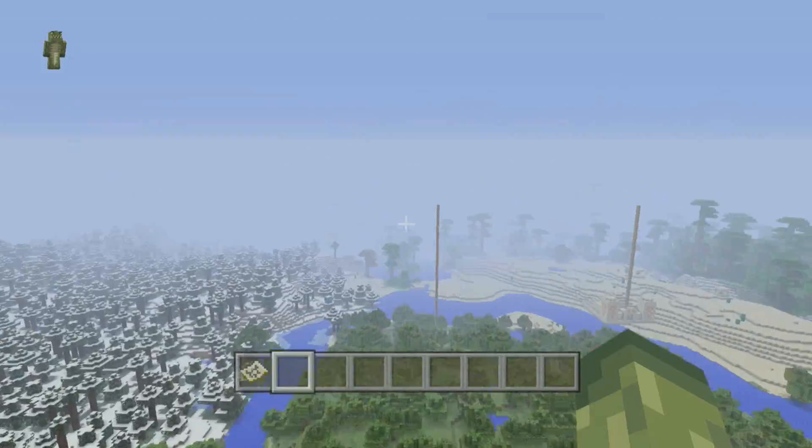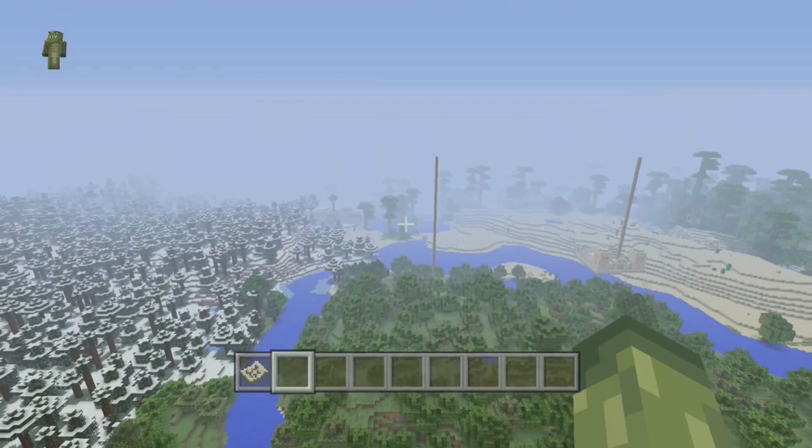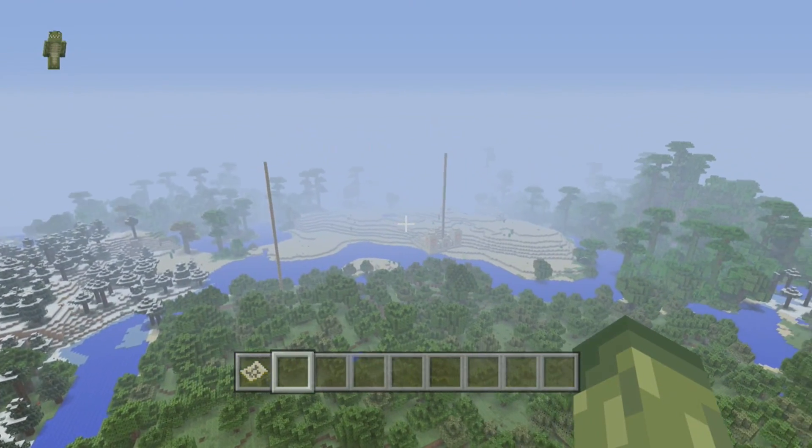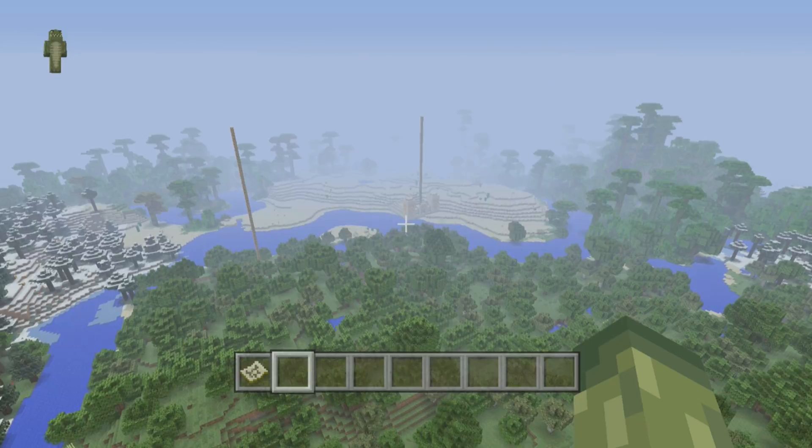It also has pretty cool things at spawn. As you can see, this is where you do spawn — the corners are there on your screen. And as you can see blatantly there is a temple, so that's not that far. It means that you're going to get some good things straight away.